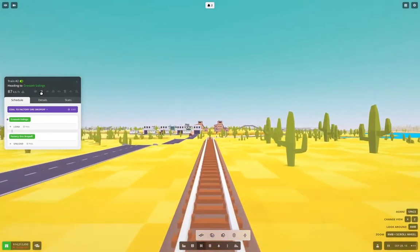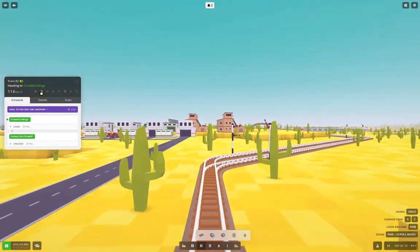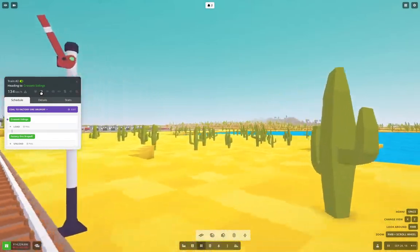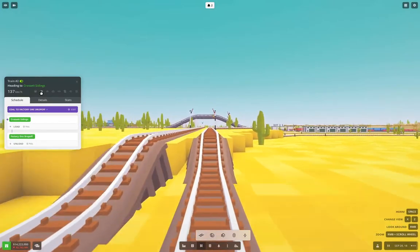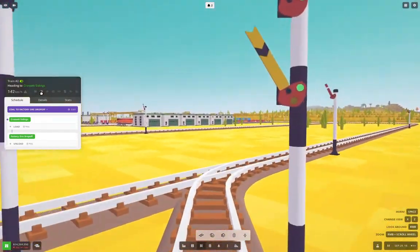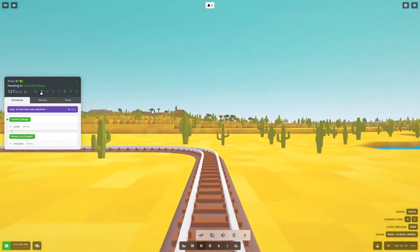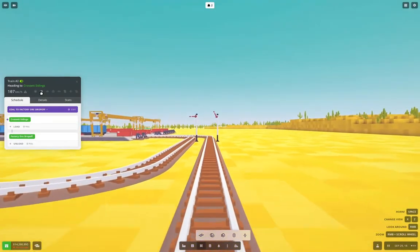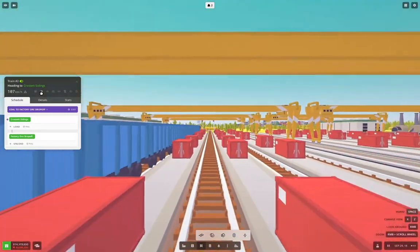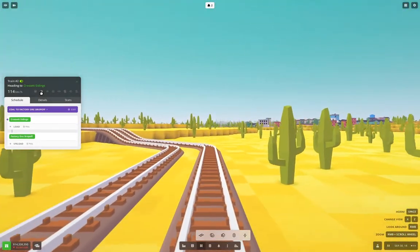Let's ride this train and just observe everything operating here. So we're going to go through the factory first, just because of where the depot is. So we come along here, we're going to come around here, and we should take the connecting spur here — we did. Good.